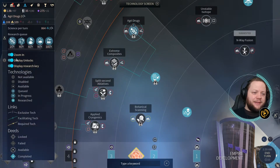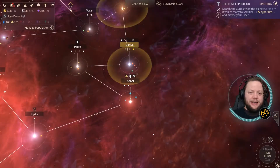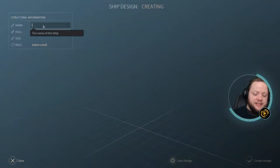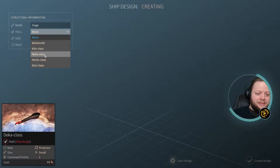How many turns would it take if we move that up? Two? We're doing that. We're doing that because we need siege fleets. In the meantime, I'm going to go ahead and start building our siege ships anyway, and we'll just upgrade them. We'll call these siege ships, and we'll use our Deka class hull — there we go. And I'm just going to load it up with these siege modules.